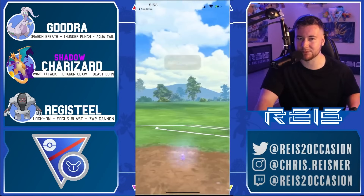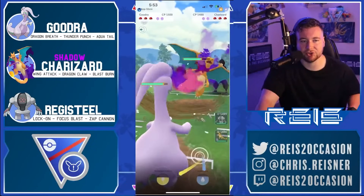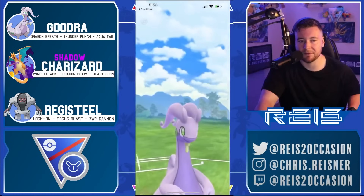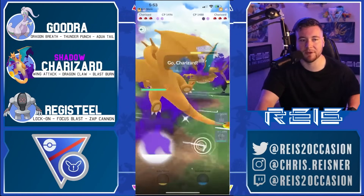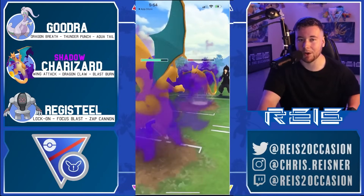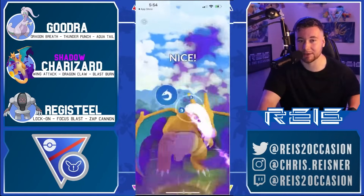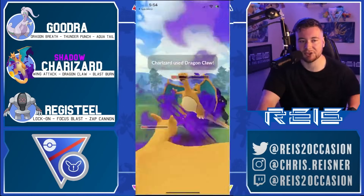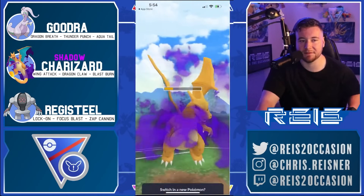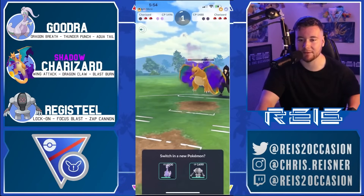Here we go — Goodra into Quagsire. They save-swap Charizard. I don't really have a counter-swap, so I'm going to be forced to stay in. The opponent was worried about the catch so they actually didn't throw right away. I then swap into my own Charizard, and I call that this is just a Claw and not a Blast Burn. Blast Burn would have nearly knocked me out. Luckily it is just a Claw. I go for the Claw, I win the charge attack priority, they shield — so I'm up two shields now, which is great. At this point I can probably Dragon Breath down before they can get to another Claw.